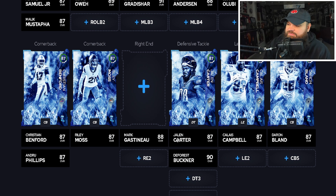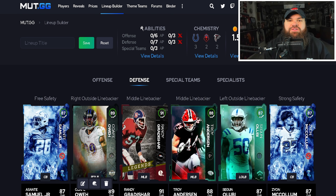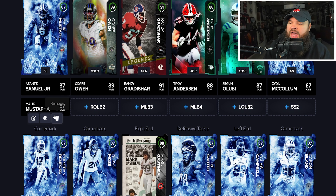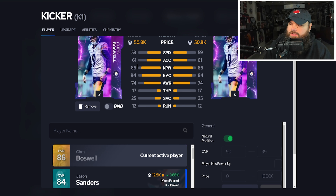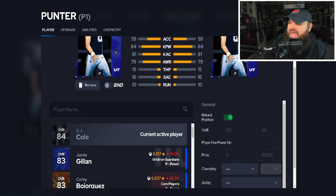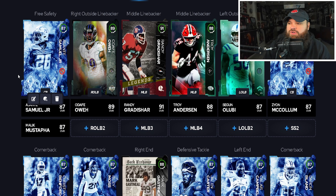In total on defense, we covered 15 cards and spent around 760k — an average price point of around 50k per position, which is even less than what we spent on offense. These stocking stuffer cards are absolutely elite. I couldn't be higher on them because of the zero AP abilities. For special teams: kicker is Chris Boswell, the highest kick power available — a potential Elom spot — and at punter, AJ Cole.